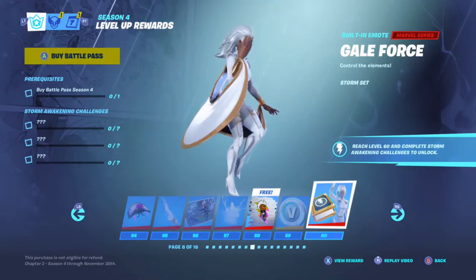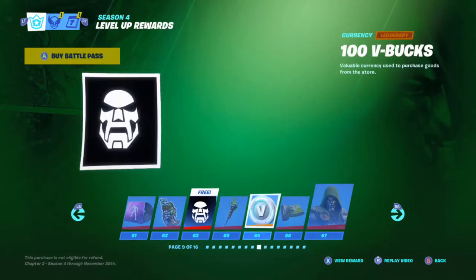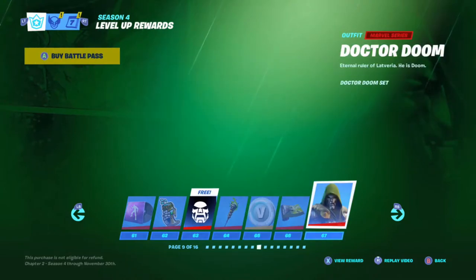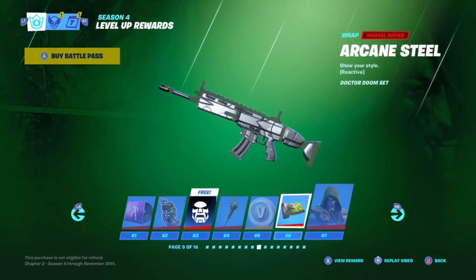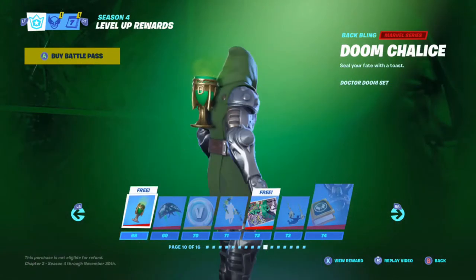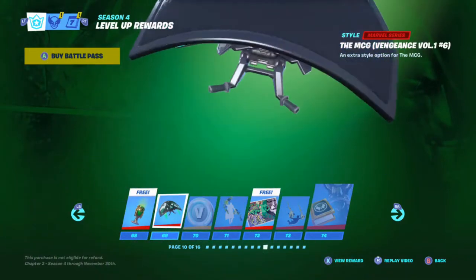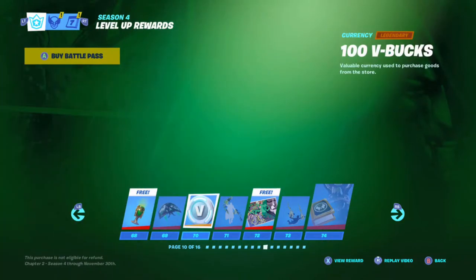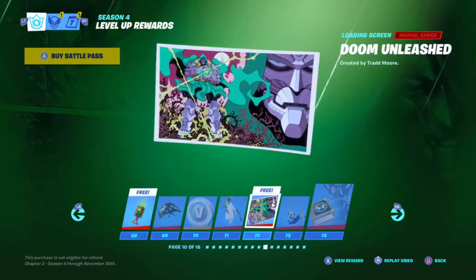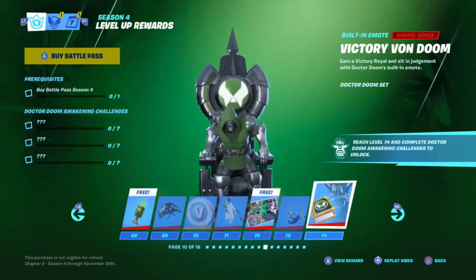There's the Menace, a CD, another 100 V-Bucks, Doom paint — kind of like a Doom something paint — a Chalice, a glider, another 100 V-Bucks. There's a painting and this item which is pretty cool.